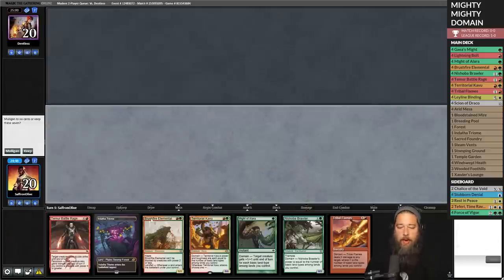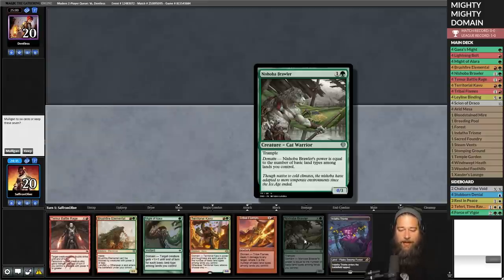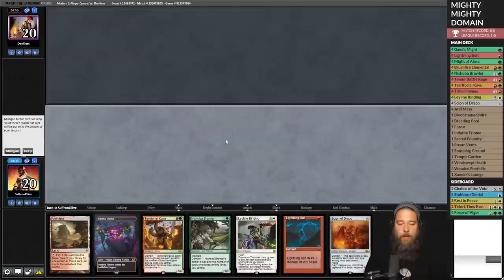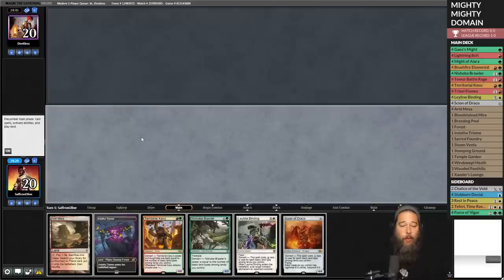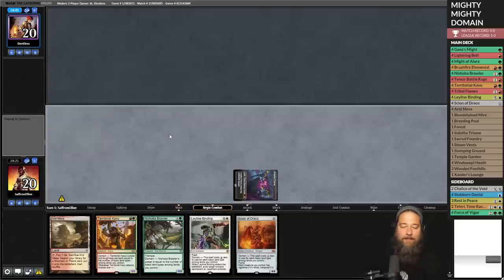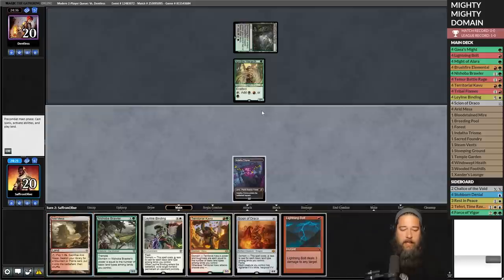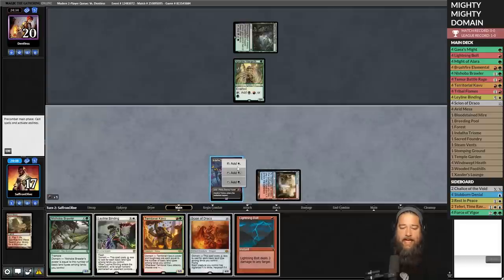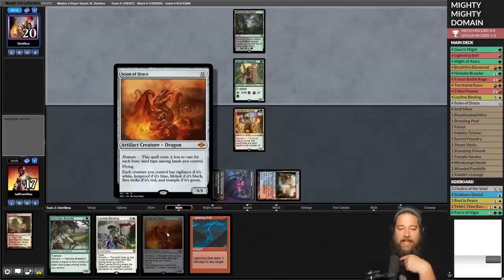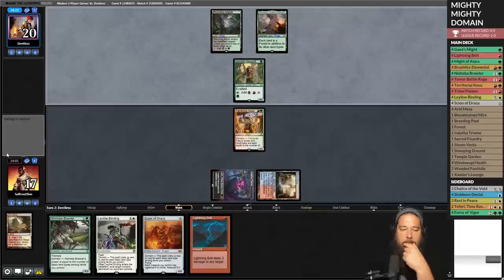Against the Odds time. We're a fetch land away from the turn three kill — we have double strike, the Might, and the domain creature, but we're missing lands so we mulligan. We keep the next hand, missing some combo pieces but good at assembling domain. Fetch into Steam Vents for full domain. We're missing the Might again. Opponent has Blooming Marsh and Ignoble Hierarch — definitely Yogmoth combo. Probably just run out Kavu — could get Fatal Pushed but Kavu rummaging seems relevant to find our pump spells.